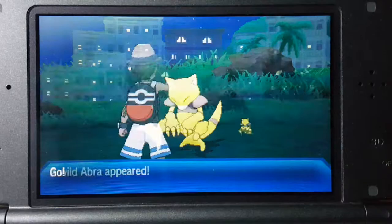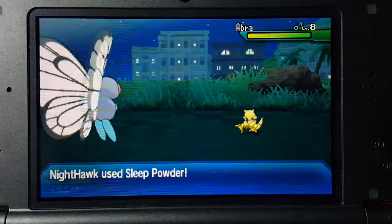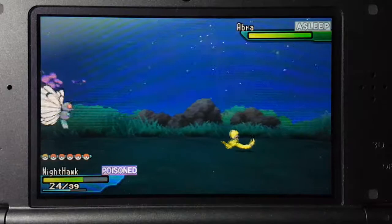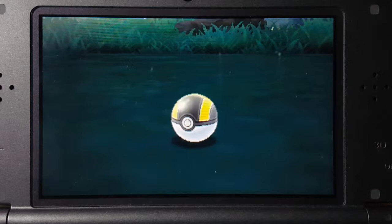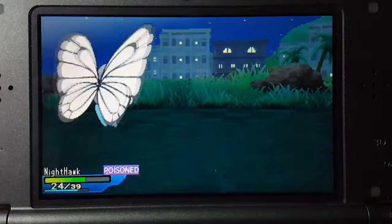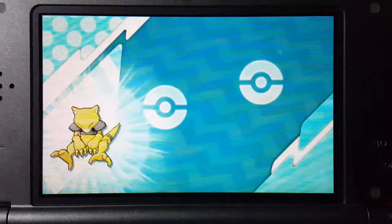I'm gonna try the Sleep Powder. I am poisoned — I wonder if that's gonna affect me. Okay — Abra fell asleep! I was hurt by the poison. I'll try using the Ultra Ball right now. I hope it doesn't wake up and flee. Sweet! So there you guys go — let me mark it off my book. That's where you catch Abra, earliest available spot in the game. Abra's data was added to the Pokédex — hashtag registered.